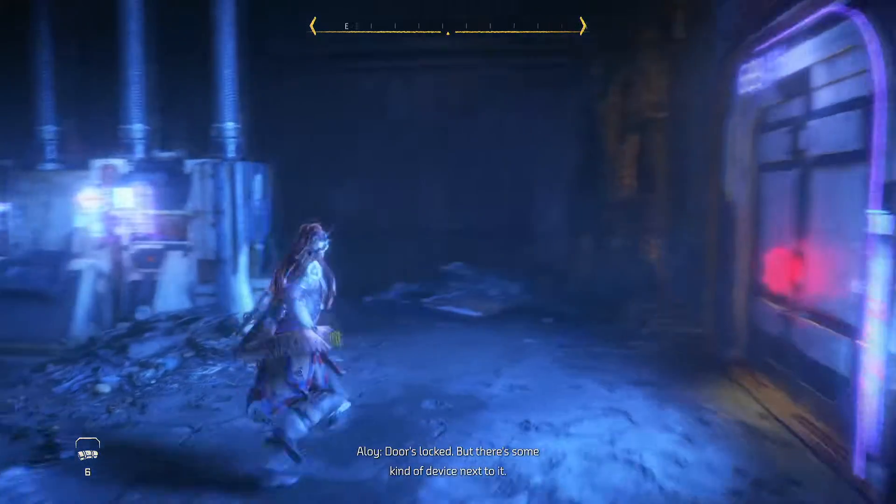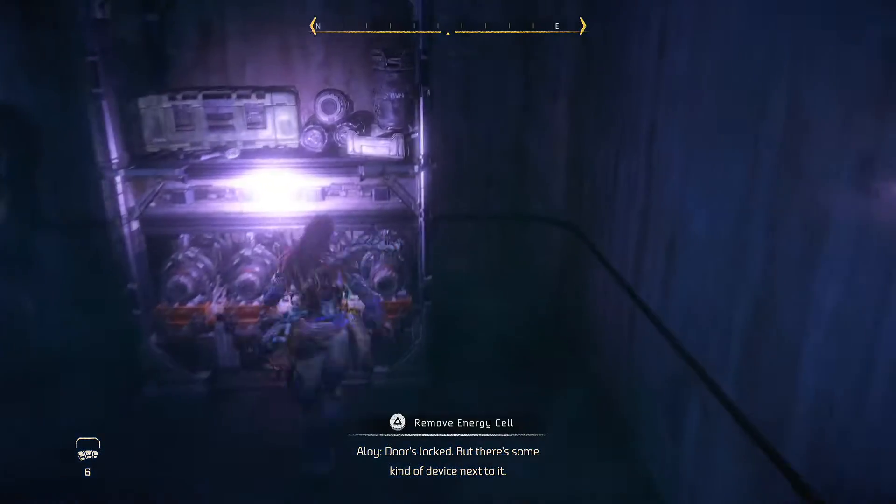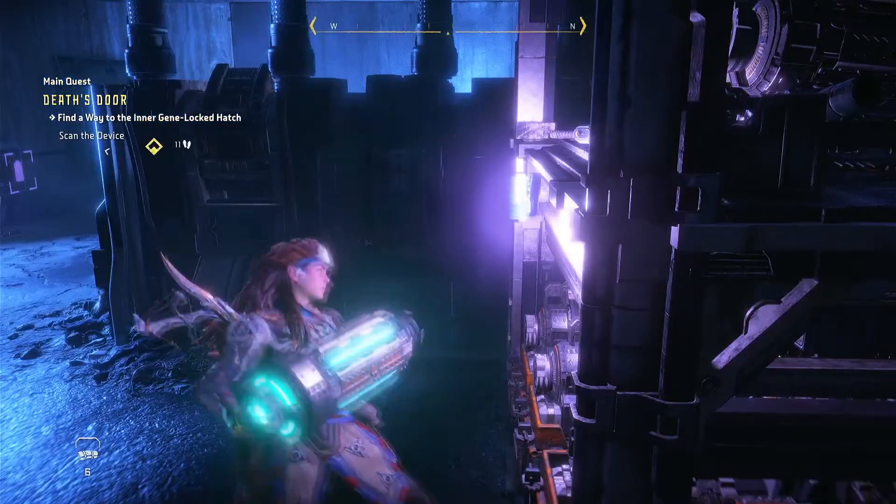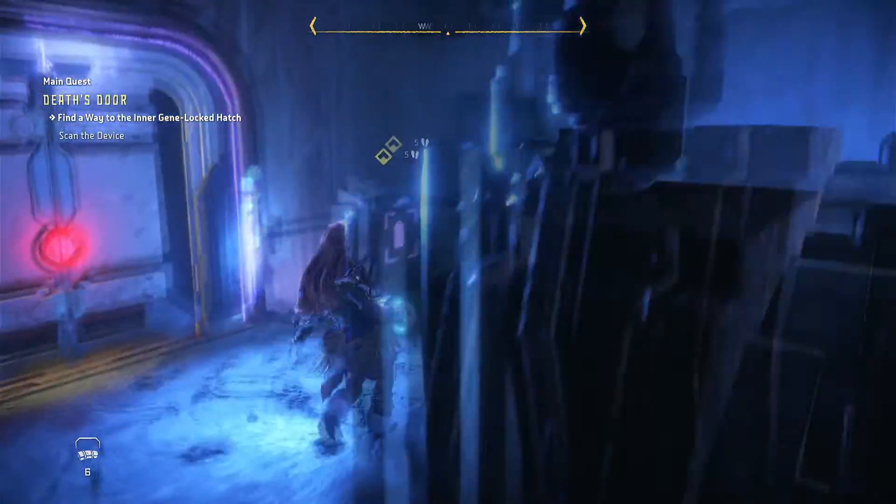There's a power cell just around the corner, so just remove this power cell and then put it in the door right here.